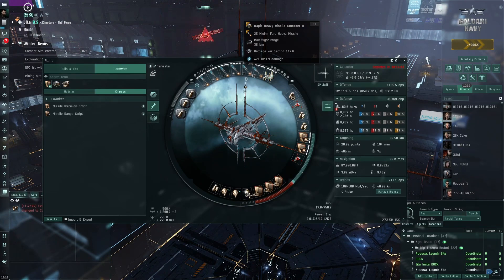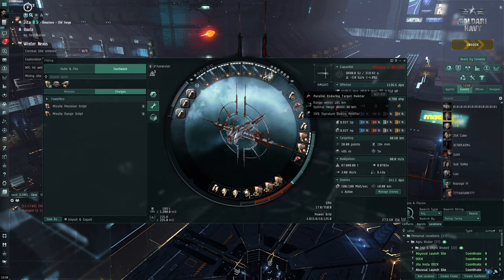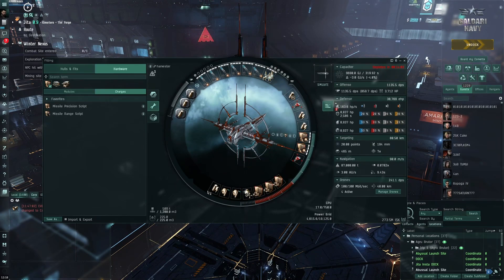My experience so far in these new Sansha sites is they're a bit easier than the previous Blood Raider sites. This is pretty much the same fit I used for the Blood Raider sites this Halloween. However, I downgraded the tank a little — I removed an EM module and put in a capacitor power relay — and I added a bunch of application modules because there's a lot of small stuff. I'm still rocking this artillery cannon from the Blood Raider event to get some alpha damage on the boss when it spawns.